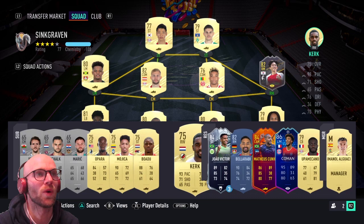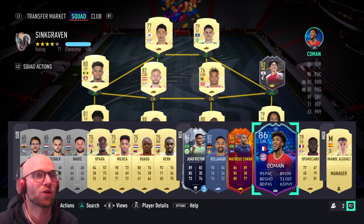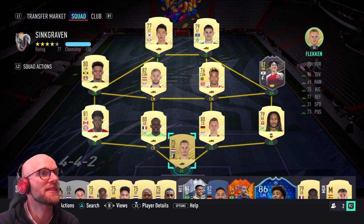There are a lot of good Bundesliga players like Joao Victor, Mateus Cunha, and Coman, but as I said these are too high rated to get them in the squad. I used this team before in the Leon Bailey objective and they got me those easy wins, so hopefully we can do it again.